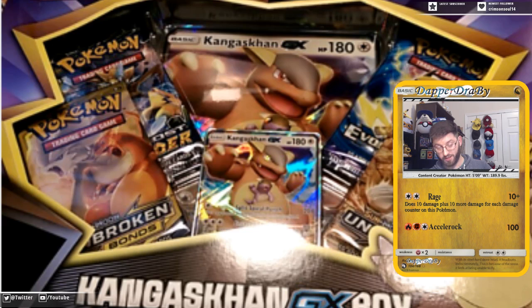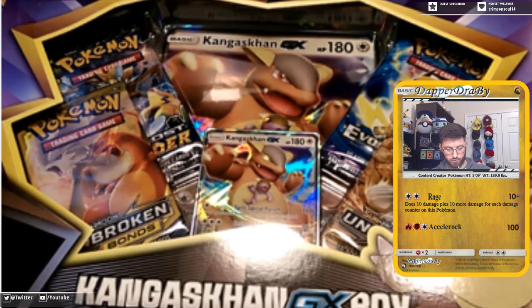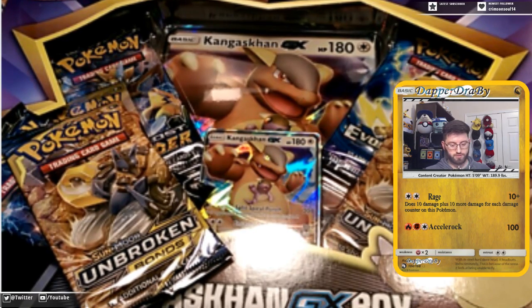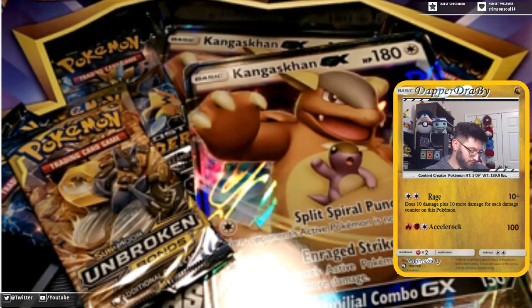We're gonna bust it open and see what's inside — see if we can get lucky. I'm actually excited for this card a little bit. It does attack for three-color synergy, which means you can use it with Welder to get energy onto it quickly. It comes with a nice variety of packs as well: Lost Thunder, Unbroken Bonds, and the normal Evolutions pack that you get with everything.